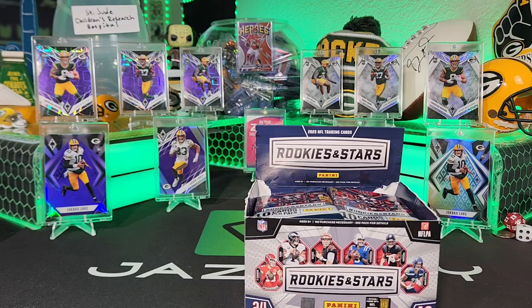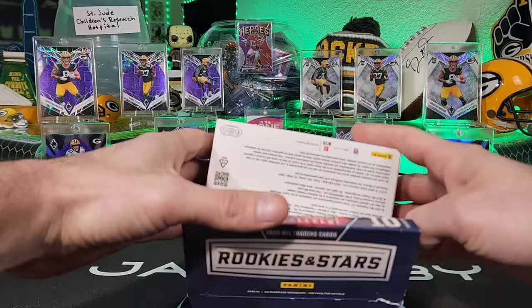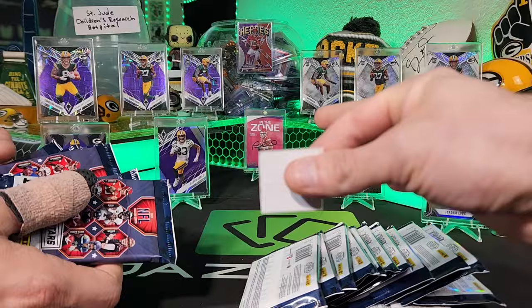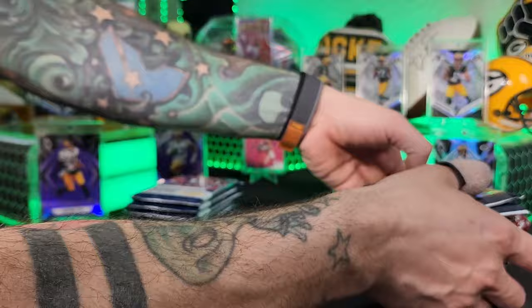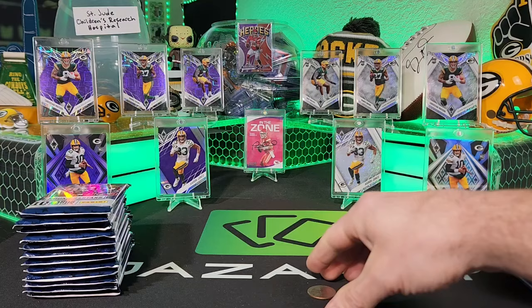Now let's get into this box! We have a retail box of 24 packs. We flip the box — nice! It's got 'do not steal me' written on it. We're gonna flip a coin to see who goes first. Got a good old quarter from 1967 — heads or tails? Tails! That is tails, so Jazambro goes first.